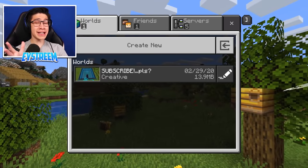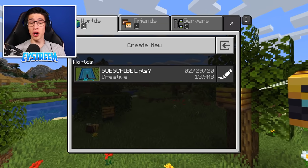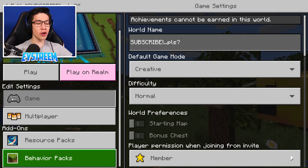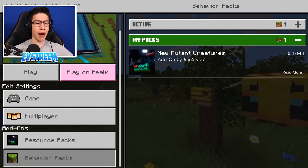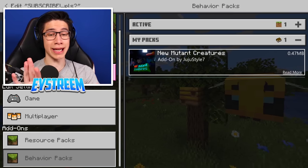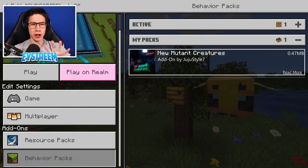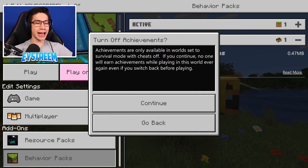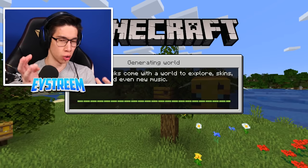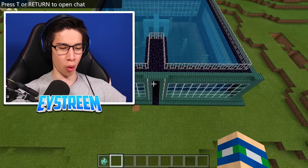If that didn't work for you, here's a solution. Go to your world menu, click the pencil icon, and on the left-hand side scroll down to where it says 'behavior packs.' Click 'my packs' and you should see 'new mutant creatures.' If you don't see this, you can download it from the link in the description below — click the link, download it, and it should appear. Click it and click activate, then continue. When you load into the world, you will be able to get Mutant Drowned. That should fix it if it wasn't already working for you.